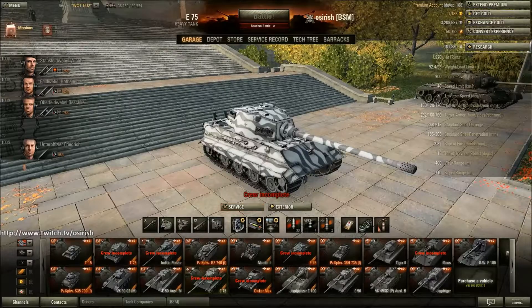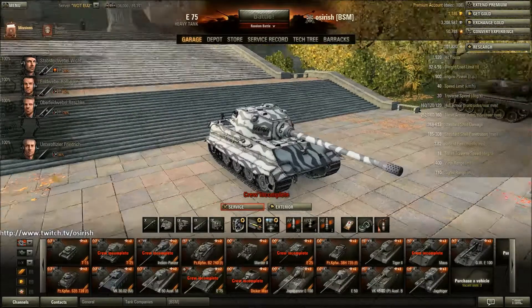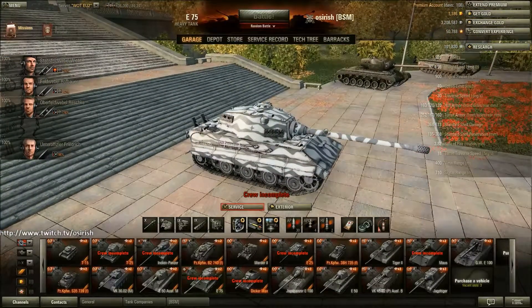The E75 is a tank I'm currently grinding - I've just broken the 100,000 XP mark on it, so we are on the march to the E100 with another 82,000 left to get. It shouldn't take that long though. The E75 is a beast. I'm happy where my crew are on it - they're all on double skill, bar one guy, but he'll catch up sooner rather than later.